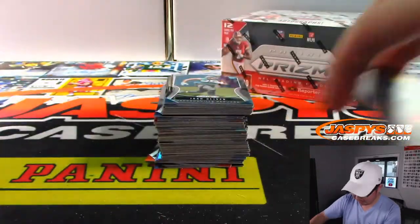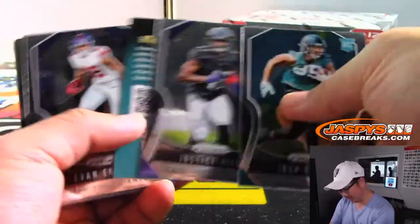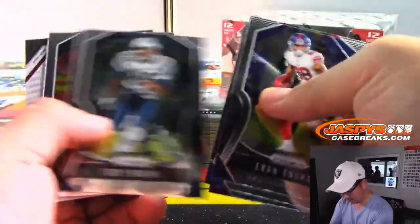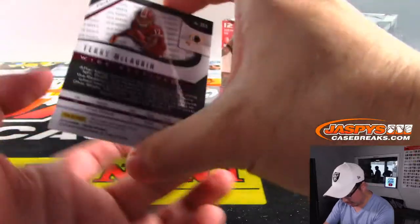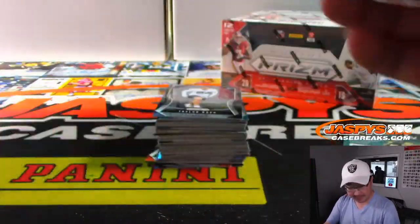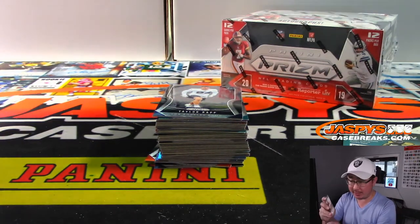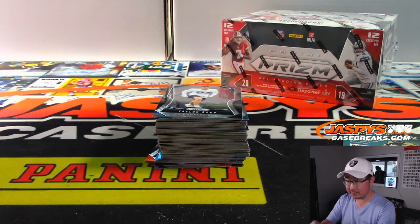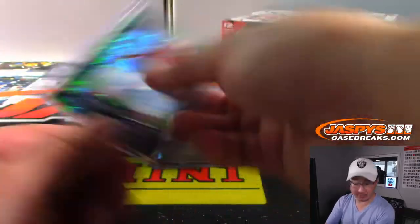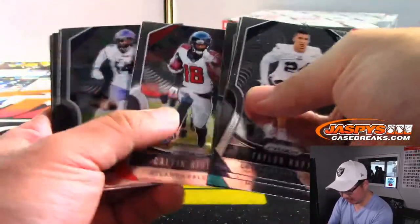Tom Brady pretty unhappy with that offense — was that a bat signal to Gronk to come out of retirement? There's Terry McLaurin — nice, 17 out of 75, neon green scope autograph. Great receiver. NFC East, Rich Schmidt — nice one, Rich. Last spot Mojo, second of the three autographs in here.